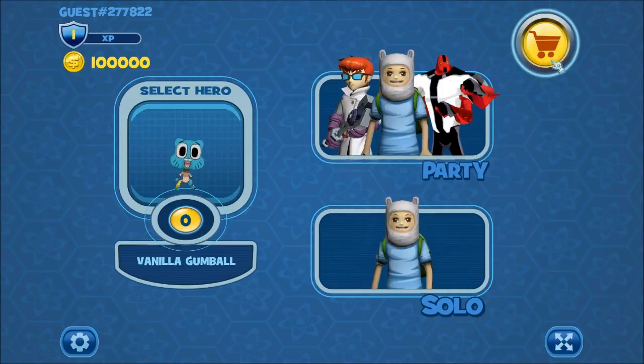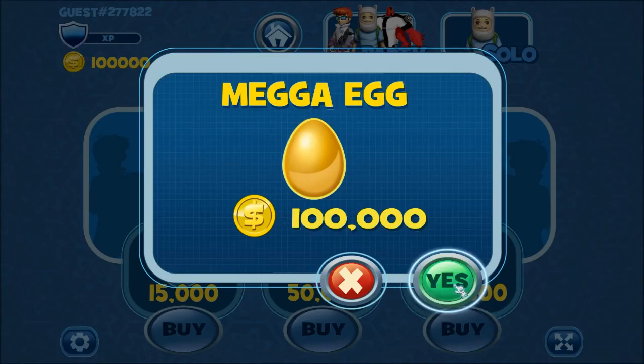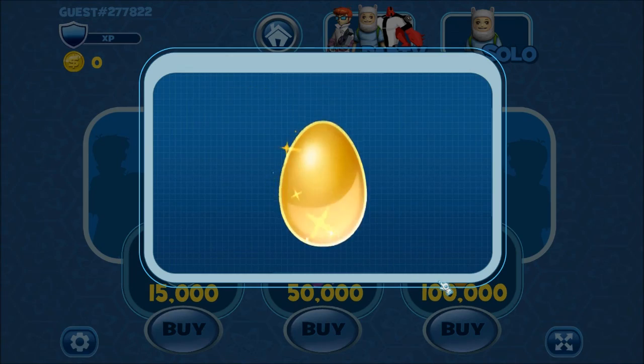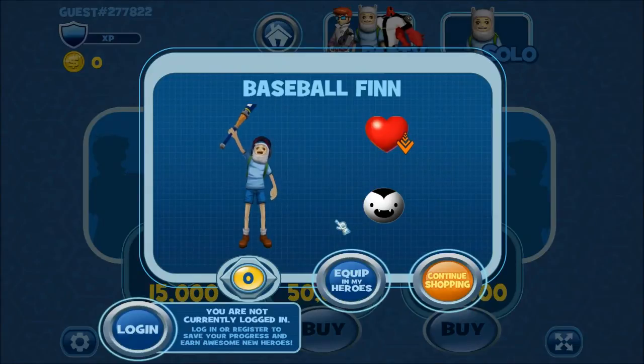You should buy first. Yeah, I'm going to buy something. Should I buy the golden egg? Sure. Okay, let's see what we get. You can basically purchase these different eggs, which are different skins for your character. Okay, we've got this thing. We've got Baseball Finn. I guess we'll play as him. Yeah, play as him.